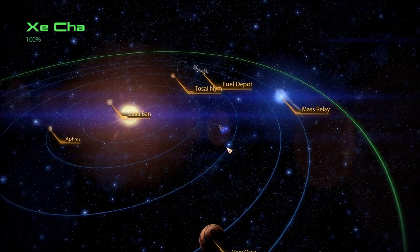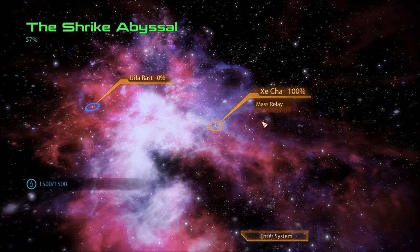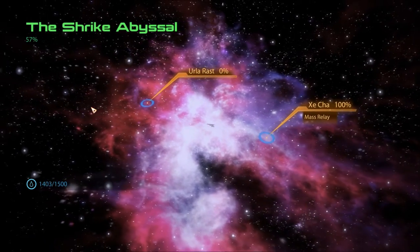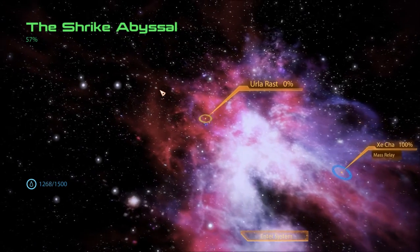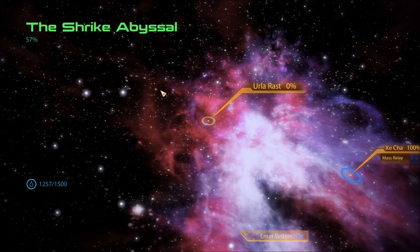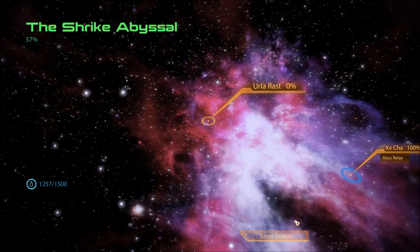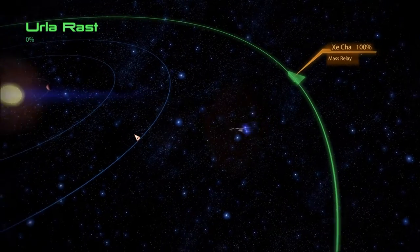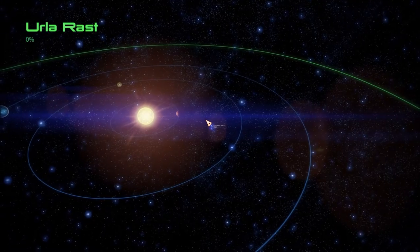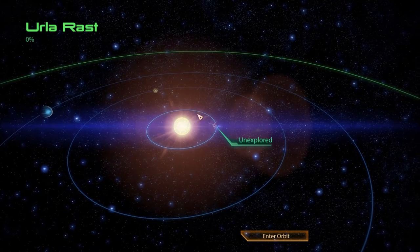I realized I may have got some comments saying I missed a planet in another system. So we're gonna check out Erla Rast and that other system. I like to write down all the planets and systems in my notes, and I realized I had one planet listed twice. I knew there were five planets, I had one listed twice, so we can only have three planets here.